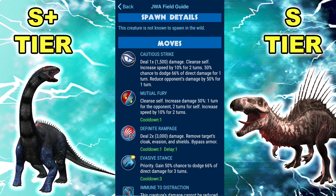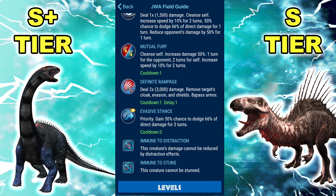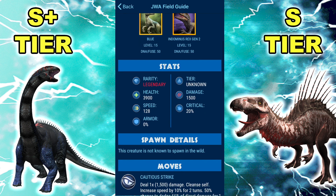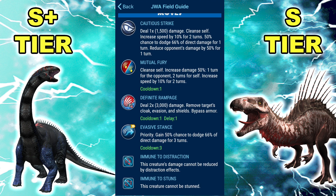After Mutual Fury goes, you won't be buffing their attack if they're faster than you, and then you outspeed them and one-shot everything — because anything faster than you doesn't have 4,500 HP, which is as much damage as Definite Rampage. If you get a revenge kill with Cautious Strike and a really fast dino with speed-up comes out like an Erlikodominous, you could use Mutual Fury — the speed stacks — so you're still faster than Erlikodominous, and Definite Rampage just kills it. There's nothing they can do.